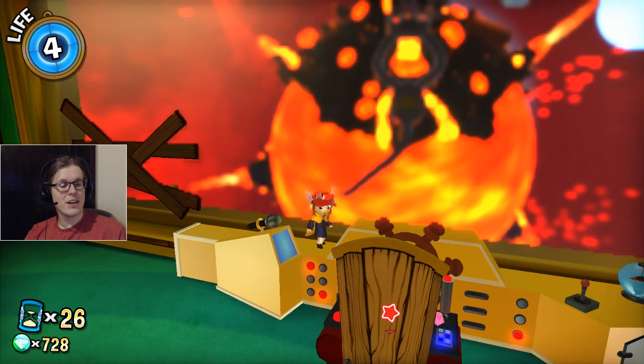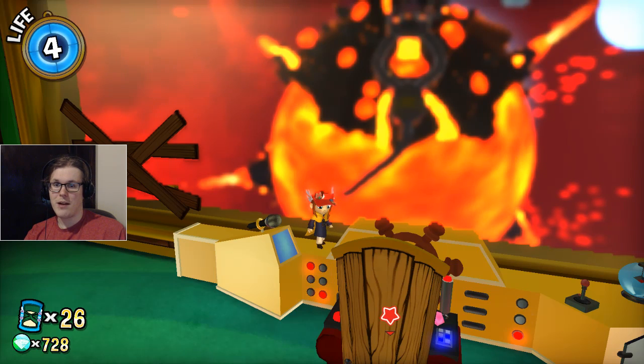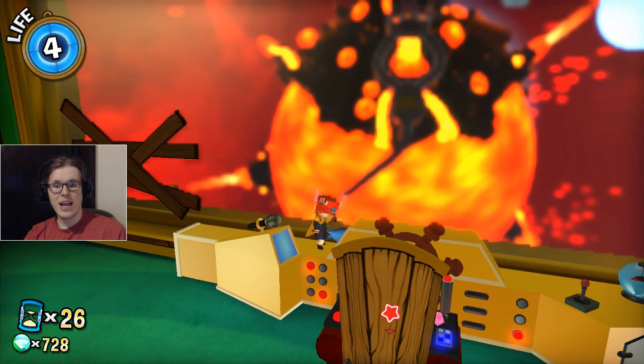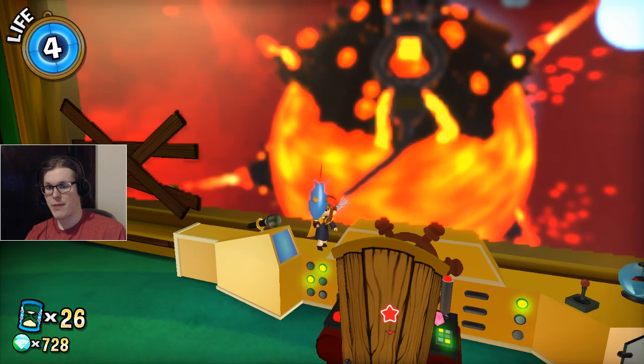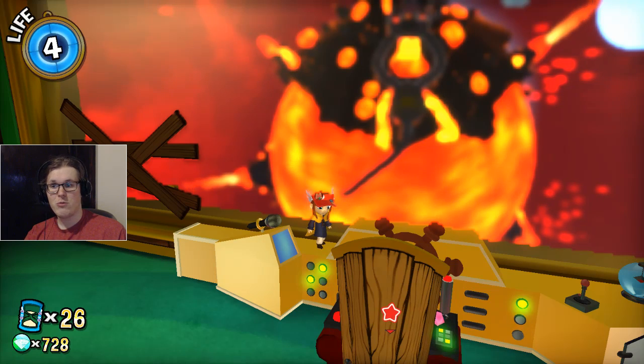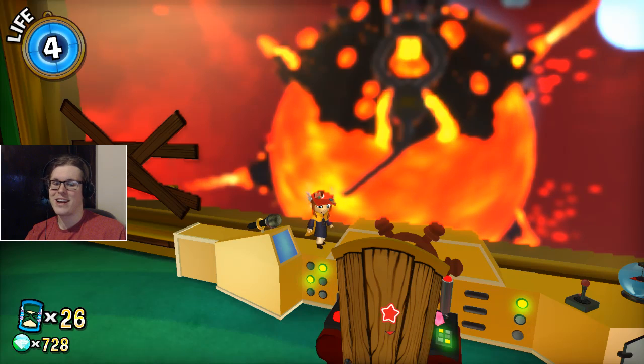In the next part we are going to ignore this beautiful lava scene in front of us in favor of collecting our last 14 items to save our way home. Thank you guys for watching this part of A Hat in Time — we cleared the alpine skyline. Hopefully the rest of the time riffs are going to go nice and short, and we'll be on a nice path to the end. Have a great night everyone.